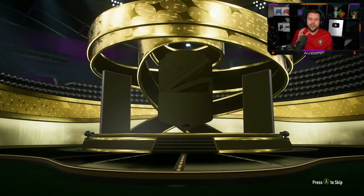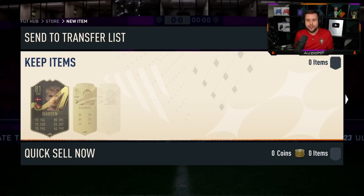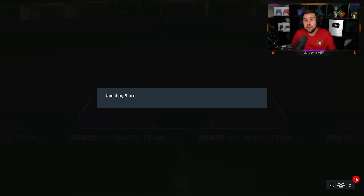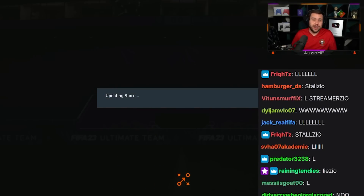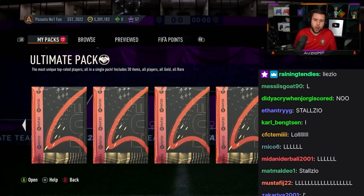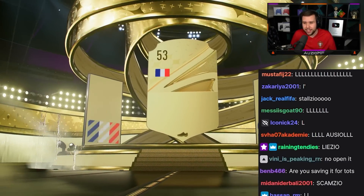I have a theory — you need to open a 50k pack to walk away with a good icon. I know it sounds a little bit dumb, but watch it work. 83 plus times 25 — I didn't open it on the other account because I forgot. I'm not going to open it on this account either, I'm going to save it for next week. I promise I will open it next week.